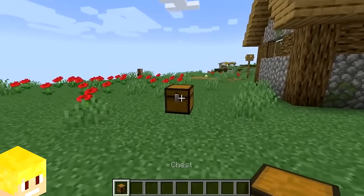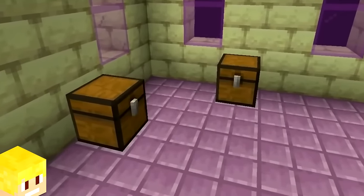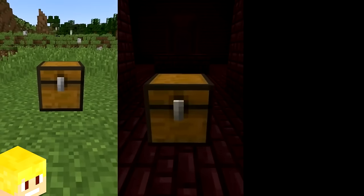The chest is one of the only blocks in vanilla Minecraft that can naturally generate in all three dimensions: the overworld, the nether, and the end.